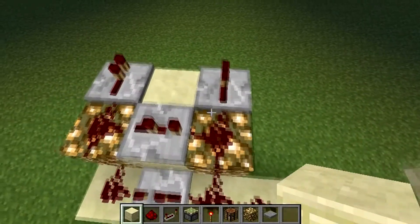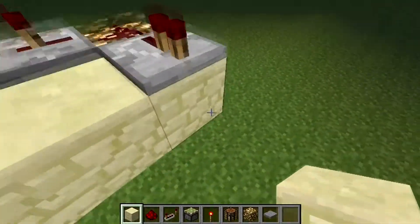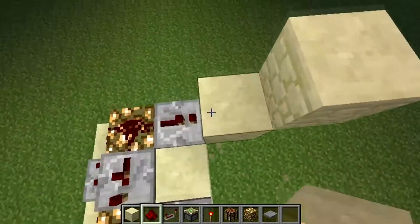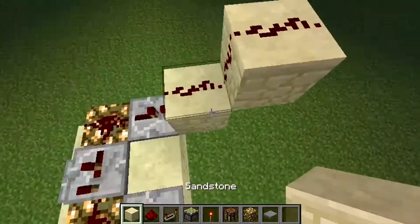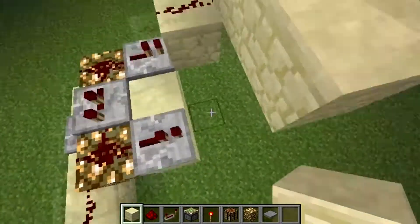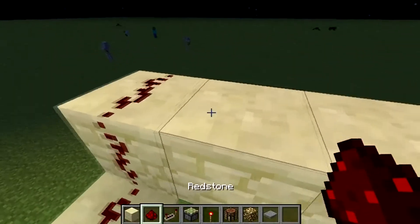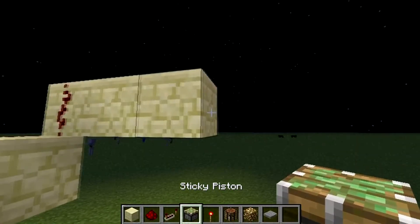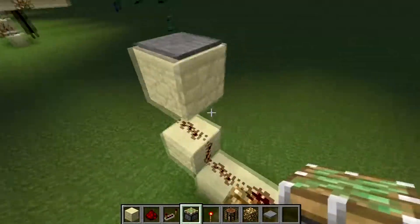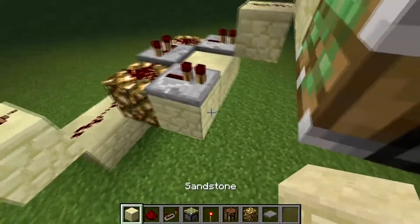There are the two high steps. You gotta put redstone on the two high steps and then stretch it out to match what I'm showing you. Then you gotta put redstone on top — there you go. Then you gotta put a piston; the piston goes on top of the one I just placed.